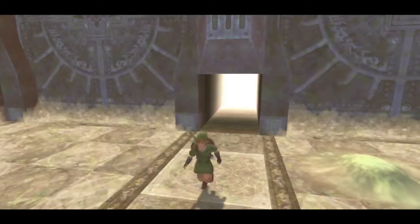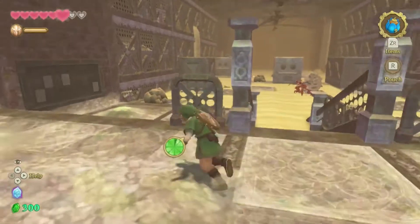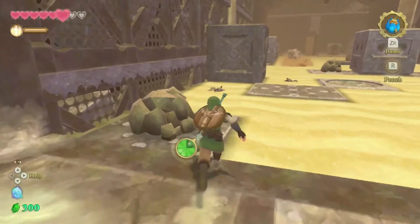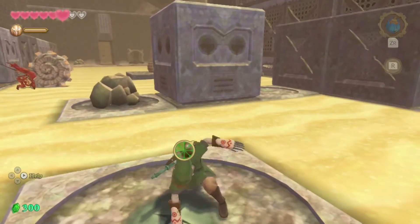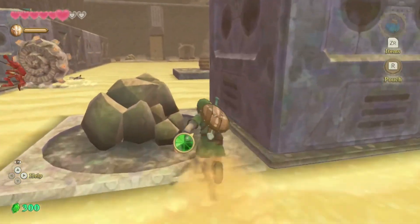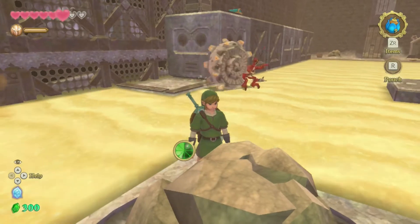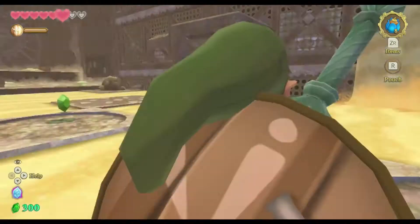Sink sand apparently doesn't like dead people because those bones are just sitting there, and now my dead carcass is just sitting there. Sink sand is not into the dead corpse thing. Alright, so we got this. It's just a bunch of coins — we don't need rupees.